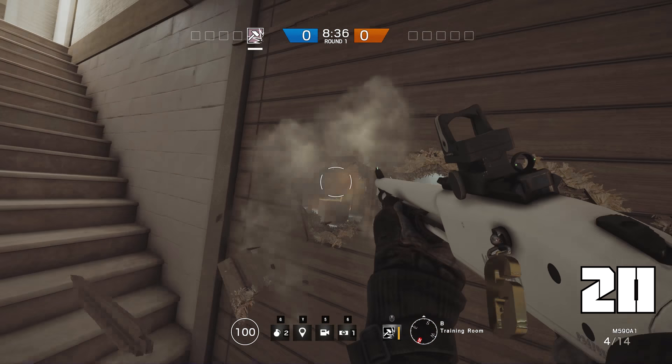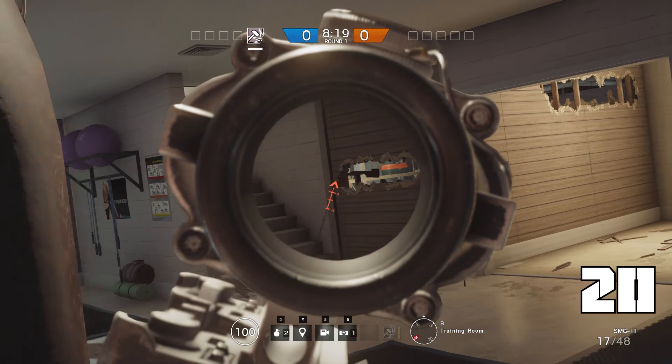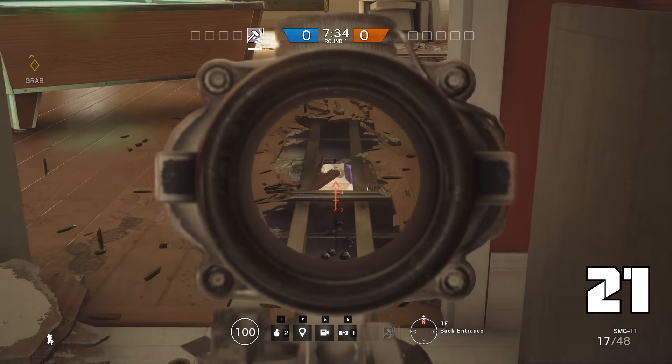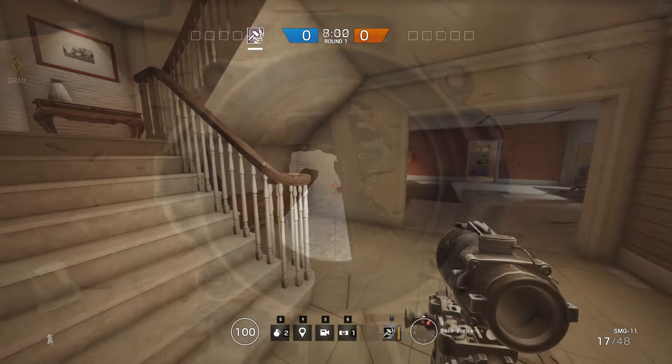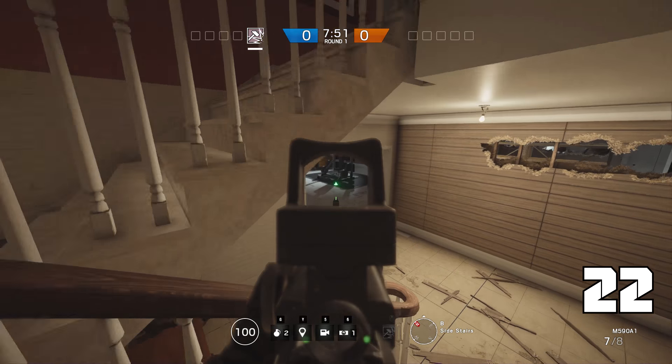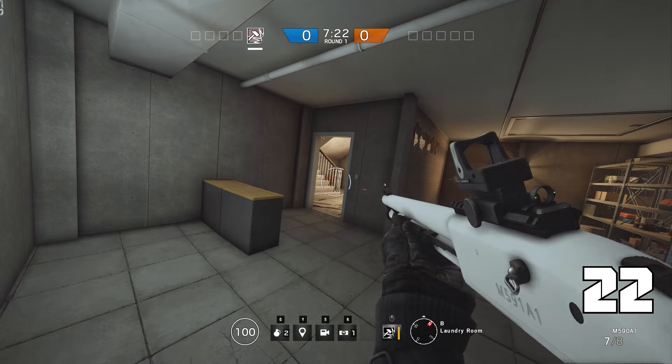If you peek the same hole from the gym, you can see all the way into the garage. By relocating yourself a little bit, you can get a really cheeky angle onto the gym entrance. Go down the stairway, break the vase and take its place. In this corner you are very hidden — the handrail disguises you extremely well.